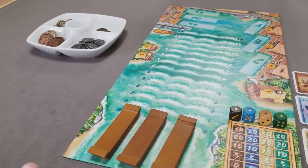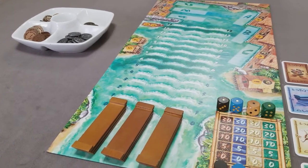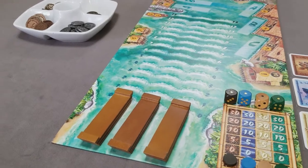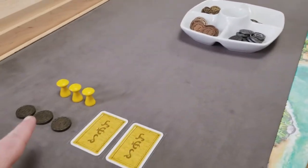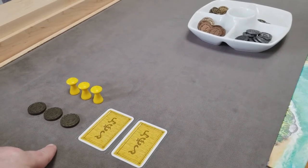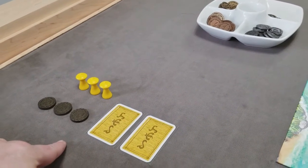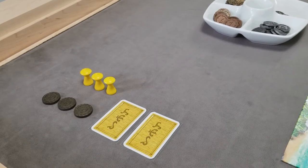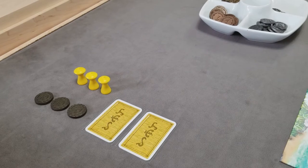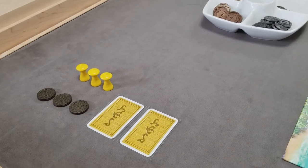Starting with the previous harbormaster from the last round, it'll be a round-robin auction. For the first round of the game, just simply designate randomly a player to start. Normally this would be the previous harbormaster. They have to start with a bid or they can pass. If you pass, you're out of the auction, then just go clockwise.